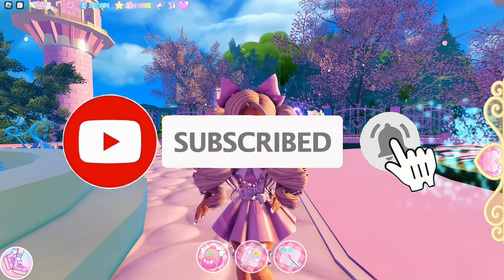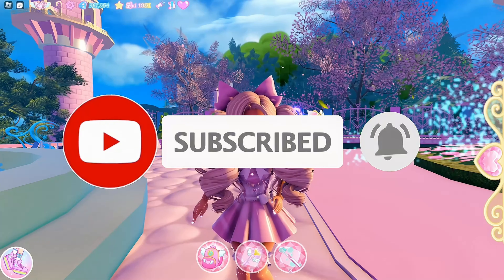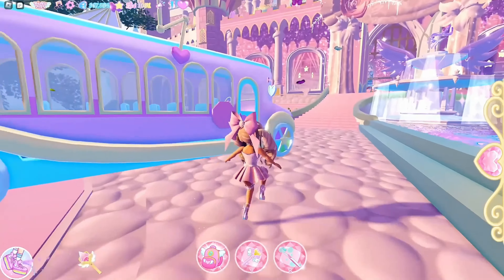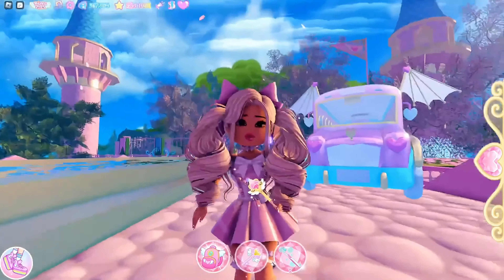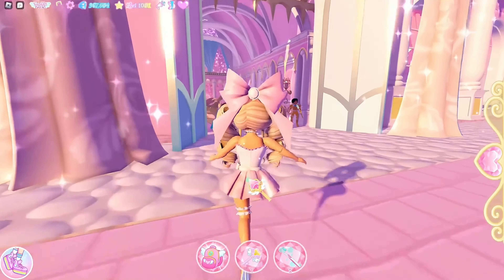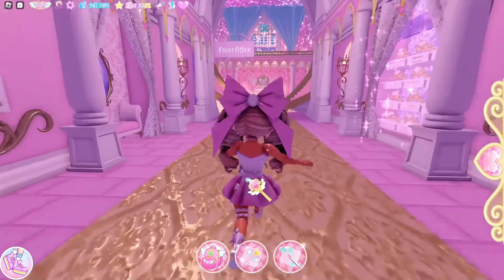Before I get started, make sure to go like and subscribe if you haven't already, and click the notification bell so you never miss a single upload. Apparently the door code resets every single time you go into a new server, so I'm in my private server right now and I haven't unlocked the door code yet.